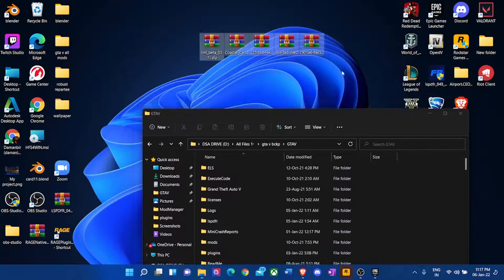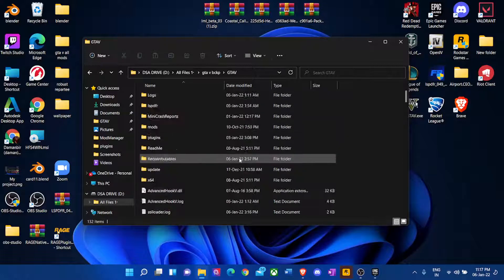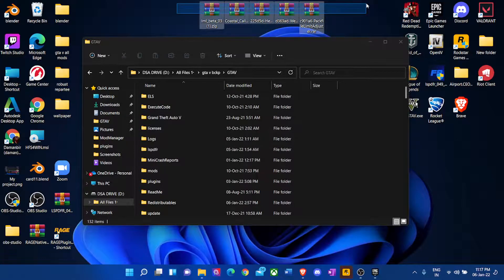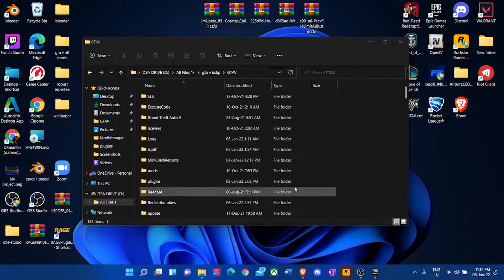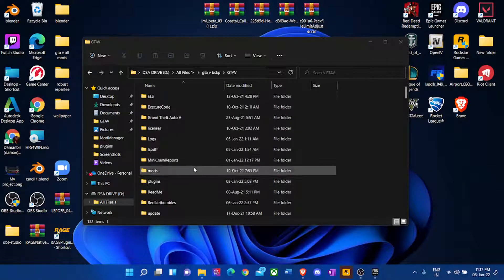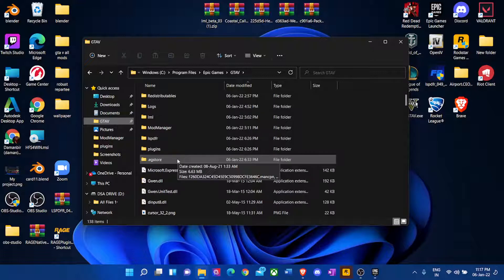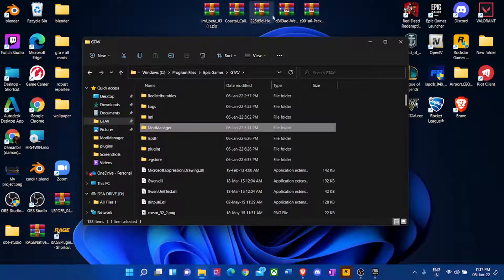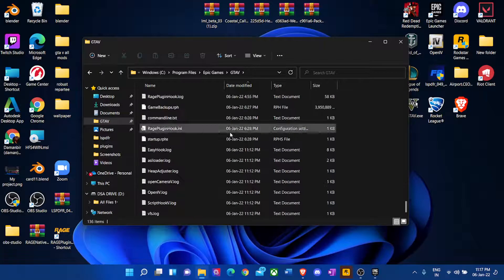After installing Coastal Callouts, I want to see what new folders or files were created during this process. I'm going to compare because I vividly remember what my game didn't have before. I can see my older game didn't have two of these folders — one is 'Mod Manager' which Coastal Callouts added, and this 'LML' folder.